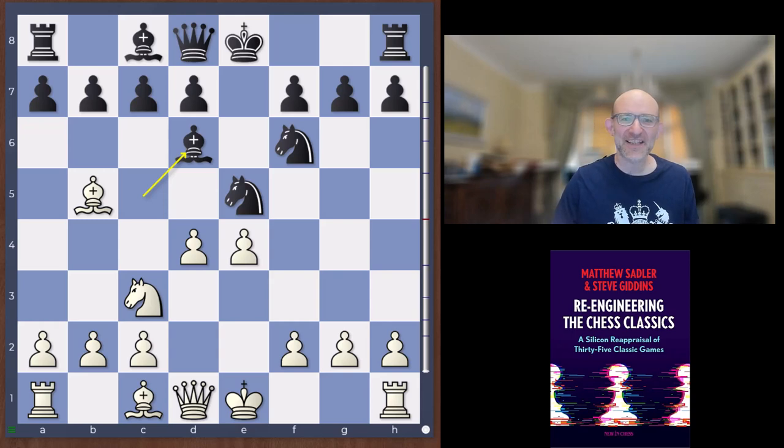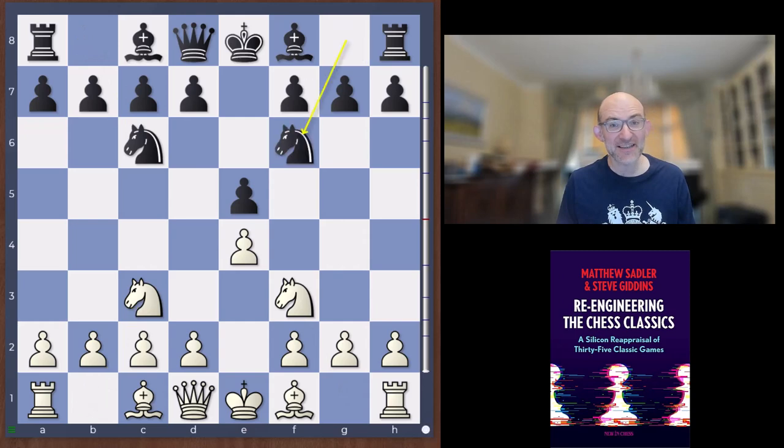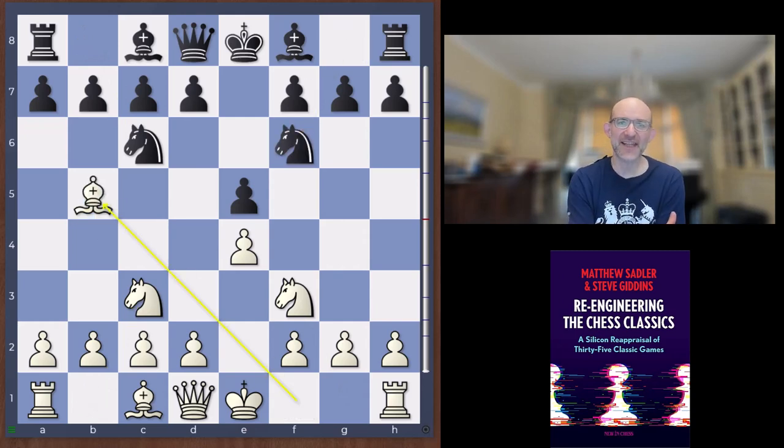So e4, e5, knight f3, knight c6, knight c3, knight f6, bishop b5 — it's the Four Knights. Maybe done to avoid Lasker's Berlin Defence. Janowski, just like Tarrasch, really enjoyed putting the knight on c3 in the e4, e5 openings.